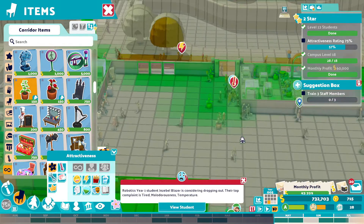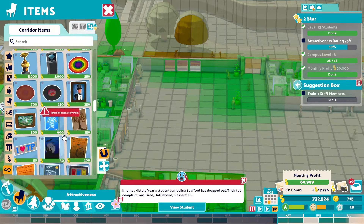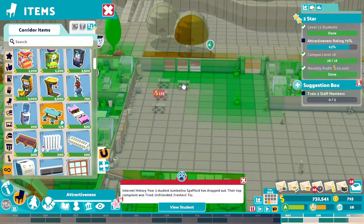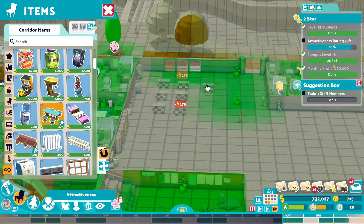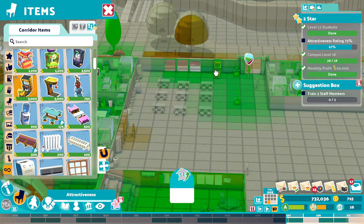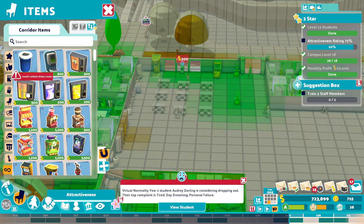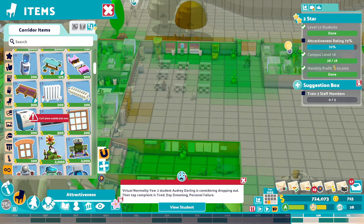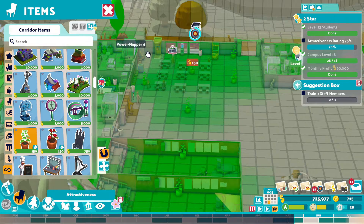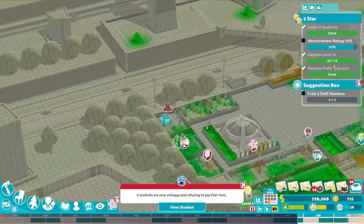There we go. Because we can have a nice little bench area over here, I think. Let's put some benches down. We'll put a crazy taxi machine down, and a punch machine down, and a water fountain down. We'll also throw a couple of bins down. And then we'll throw some more plants around here just to improve the look of this area. It's up to 70% now, so we're getting there.